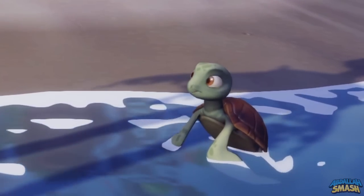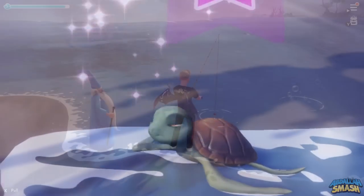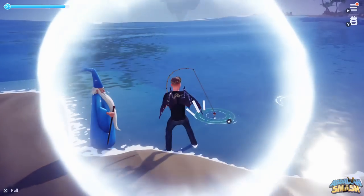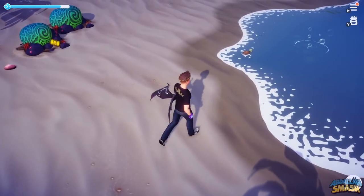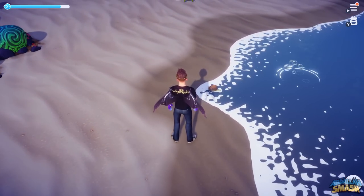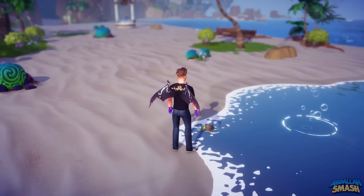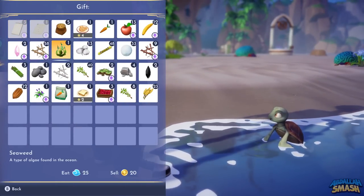Next up is sea turtles. You'll find them all over Dazzle Beach. Their favorite food is seaweed, which is found on the shores of Dazzle Beach or by fishing in any water outside of the bubble circles. Simply approach them by walking up to them, and once they see you they're going to retract into their shell. All you have to do is wait right there for them to come out of their shell, and then walk forward a little bit more once they do so for the approach.